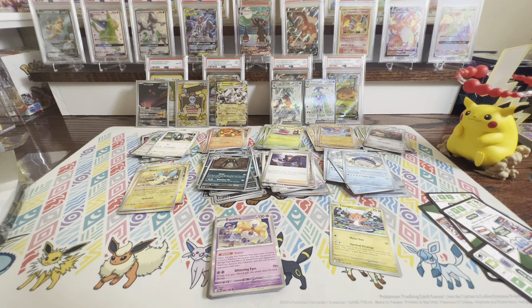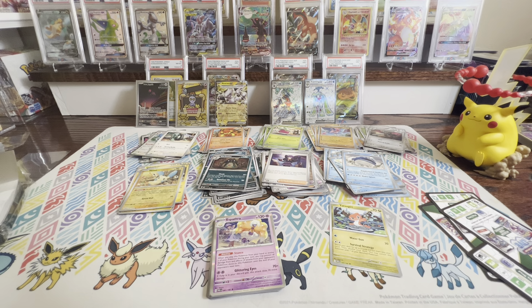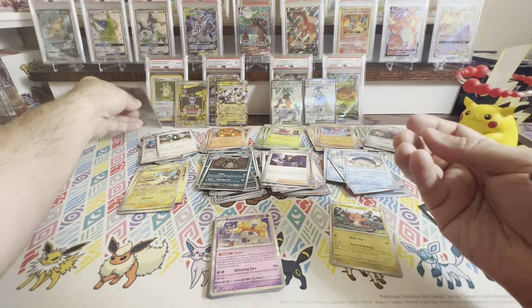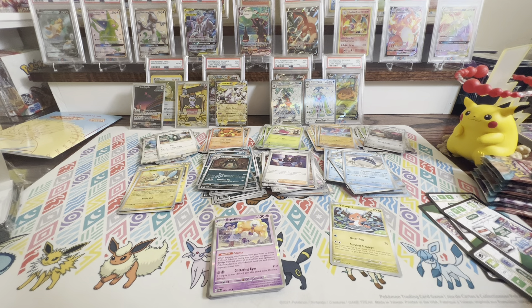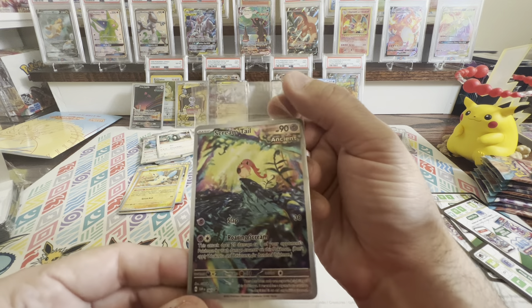We've got three packs remaining for the singles. Code card. Pansear, Wiglett, Blipbug, Gligar, Defiance Vest, Veluza, Turbo Energize. We've got a Toedscool Reverse, a Cyclizar Reverse, and Porygon-Z. Unfortunately, we already have one of those — that's my first dupe.